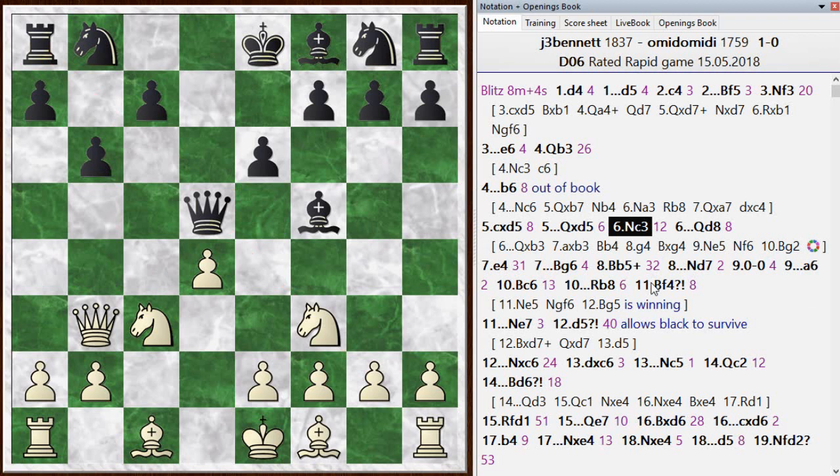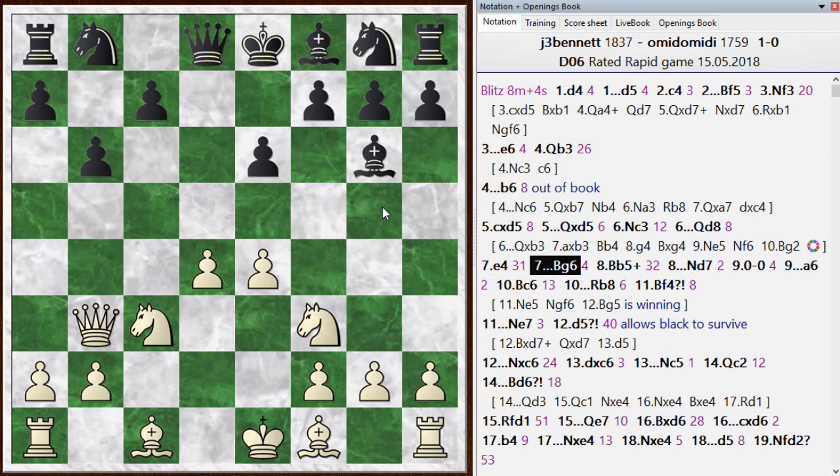He retrieved his queen, and so I have a pretty big edge after this. I get e4 against his bishop, which drops back. I probably should go on to win this game pretty smoothly — but pretty soon we're going to start counting all of the missed chances. See if you can figure out how many times I missed winning moves.